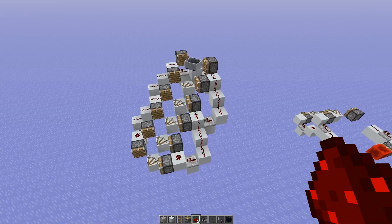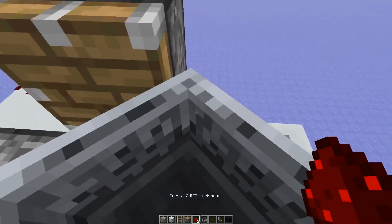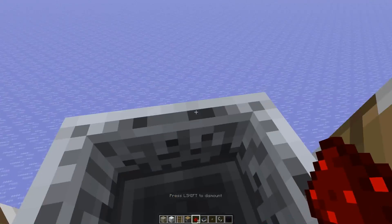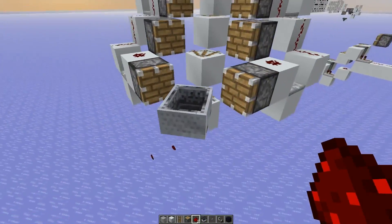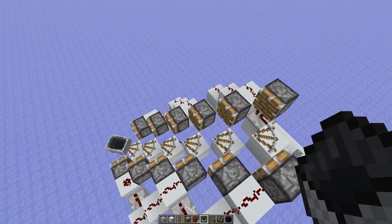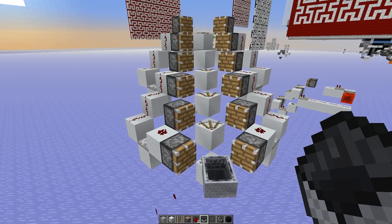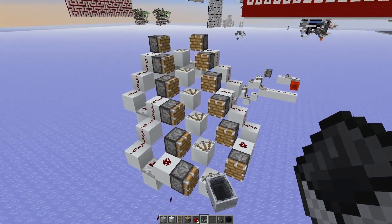Alright, that might be working here. Let's actually get into the minecart and launch it ourselves if we can. Oh yeah! Okay so this is a working piston bolt. Nice. I think we figured out all the technical issues with this one here. Now maybe we can try to make it look nice as well.